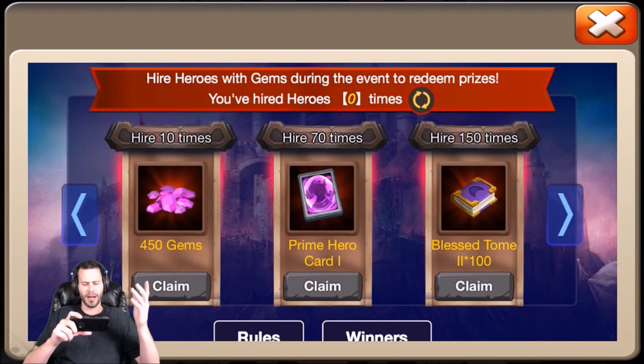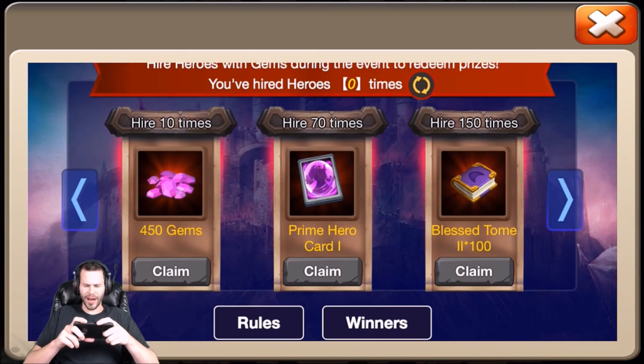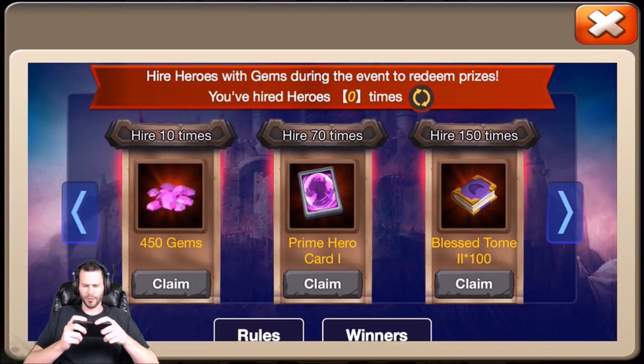So it looks like you hire 10 times and get 450 gems, which is pretty sweet — if you spend 2,500 gems you get a free 450 roll. And if you hire 70 times you get a prime hero card. I'm not exactly sure how many gems that is — I think it's somewhere around 10,000 gems, which actually isn't that bad. Prime hero cards are pretty awesome.